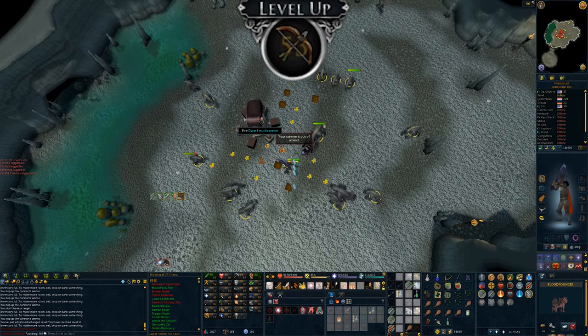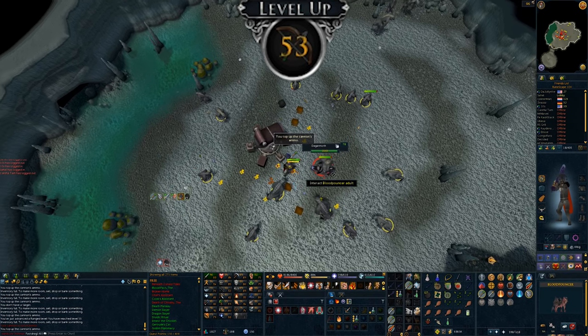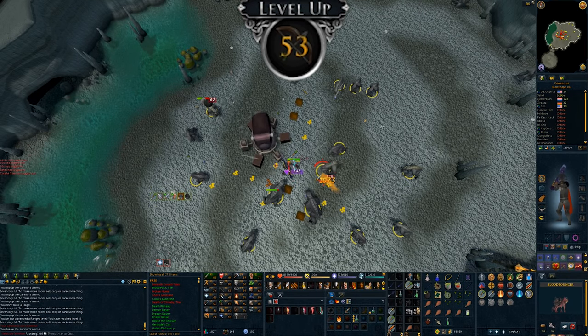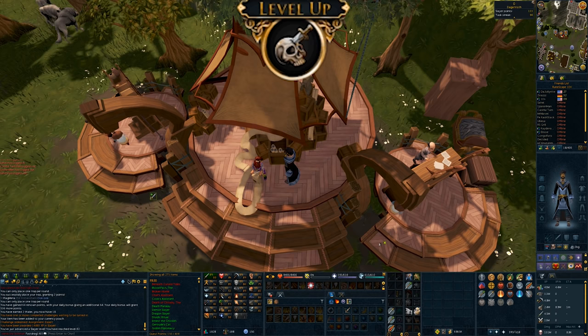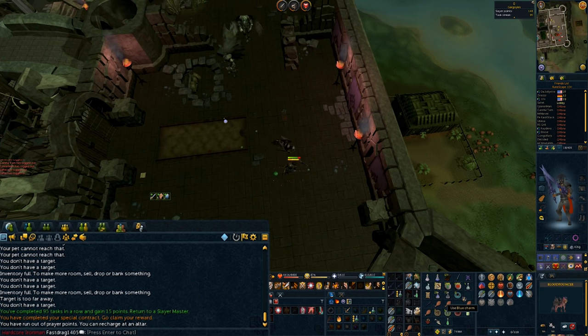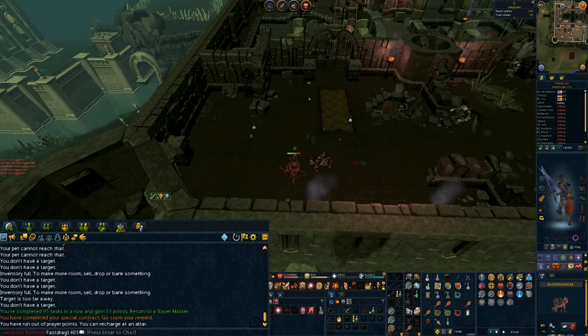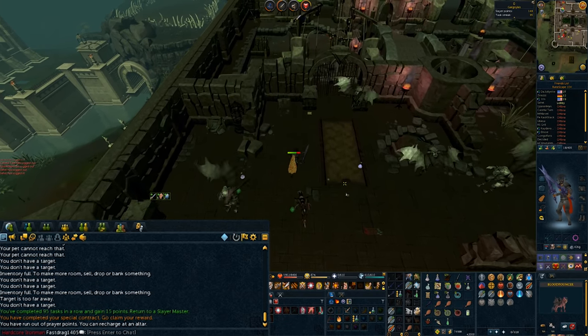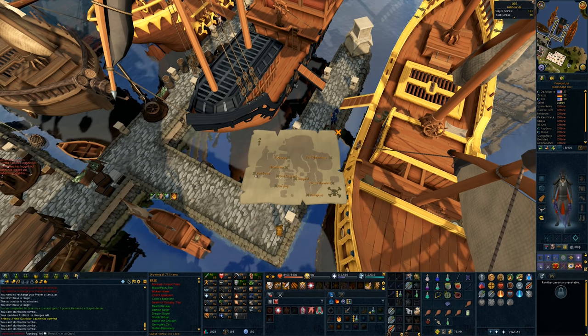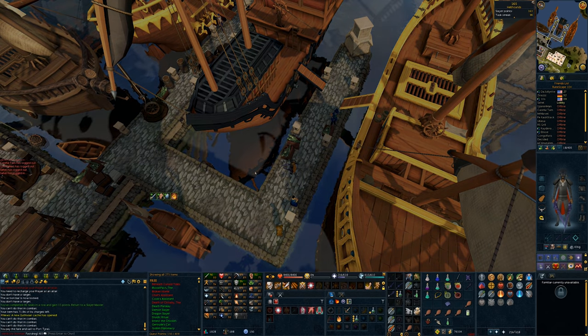Level 53 range — thanks, cannon. We do enough of these and we'll be 99. I just got 82 slayer. That is task complete — not too bad, made about 600k GP, four Myth dragon kills, four salvage. I just got a hellhound task and I don't have a Dragon Rider Lance yet, obviously. So I've got an idea.